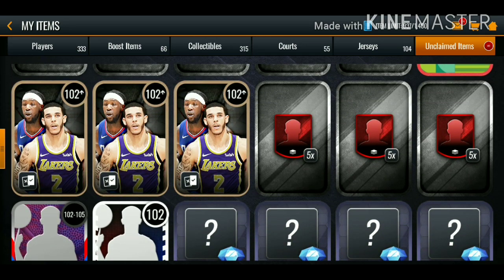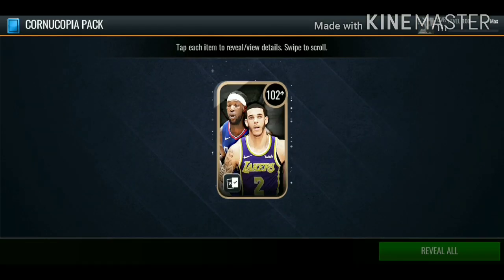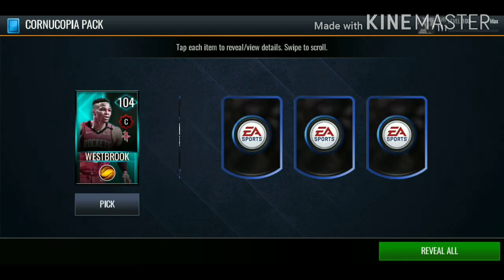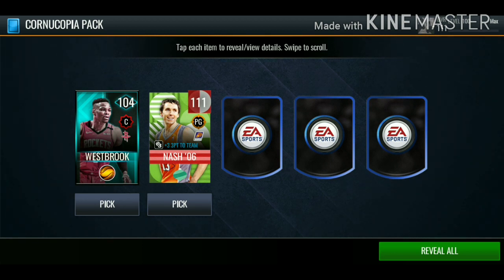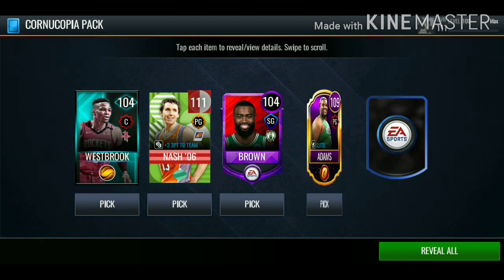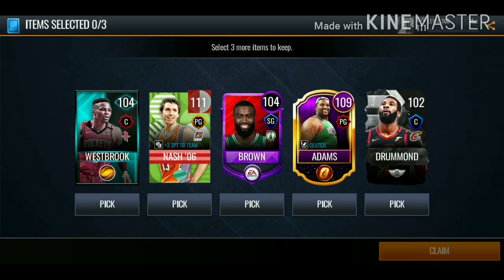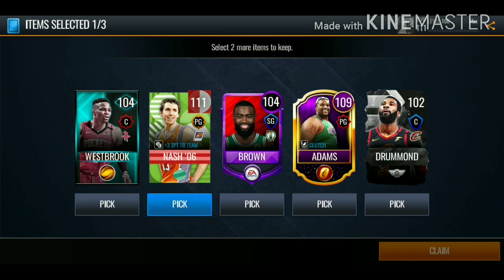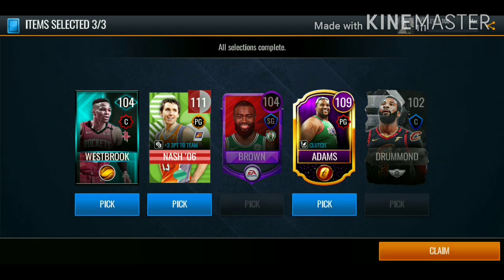We got two packs from that 200k bundle and also another pack from the milestone, so let's get right to it. First pack: we get a 104 out-of-position Russell Westbrook, 111 overall Steve Nash, 104 Jaylen Brown, 109 overall golden ticket Adams, and a Drummond. We get to select three, so we're going with the golden ticket Adams, Nash, and Russell Westbrook.